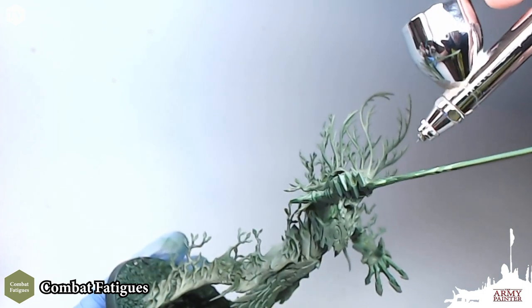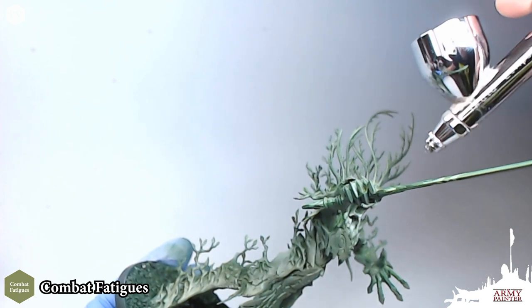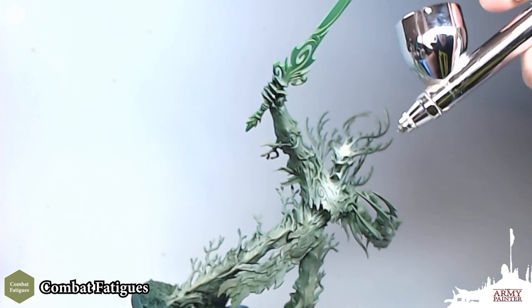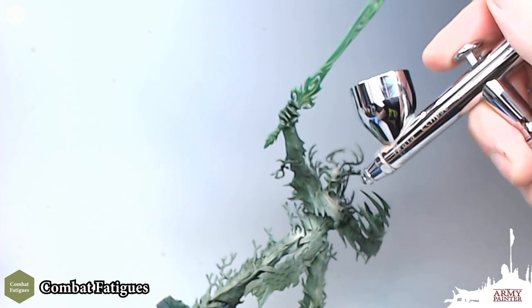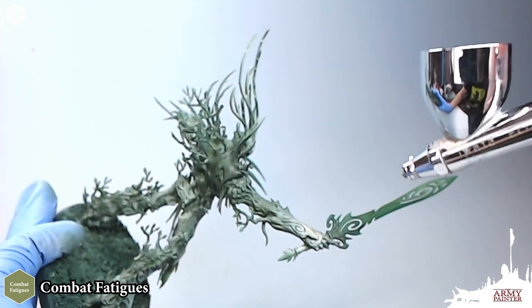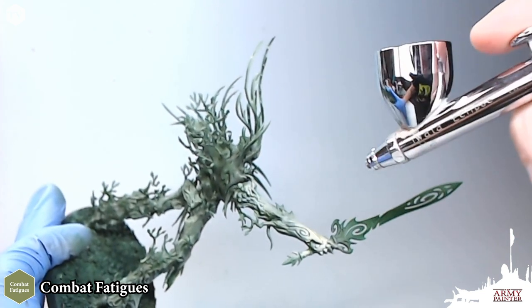Once we're happy with our first highlight, we're going to move on to a second highlight of Combat Fatigues. This is a great, very light grayish green color — one of my favorites in the lineup. It almost appears white on screen, but I assure you it is a very faint green. We're going to focus this just in the center of our first highlight, allowing that gradation and fade to work its way back on the model.